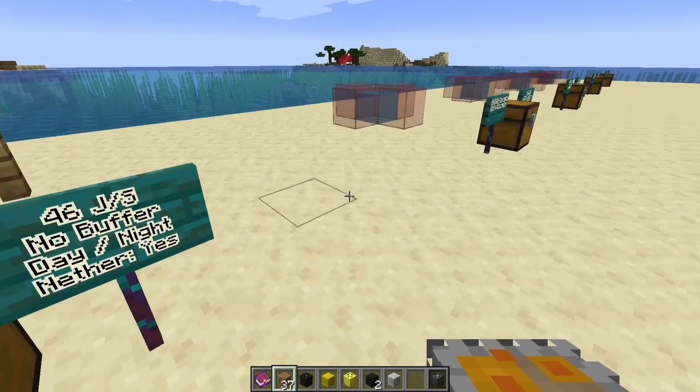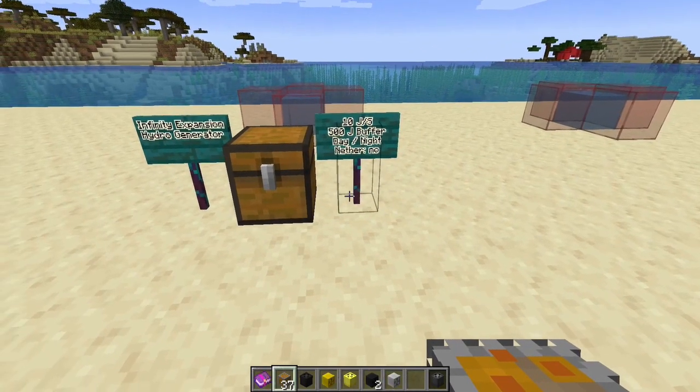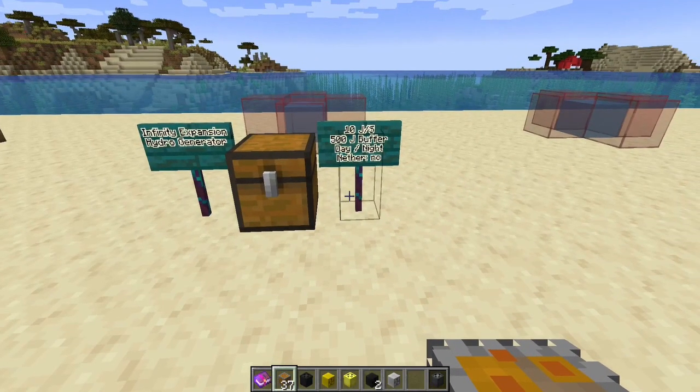Now we're going to move on into the infinity expansion. Of the two infinity expansion eco generators, neither one of them are affected by the light expansion nerf, so these numbers are straight up. In the guide you're going to see different numbers - Slime Fun changed how often it ticks from 12 Minecraft ticks to 10 Minecraft ticks, meaning instead of roughly 1.83 times per second, it's twice per second now. Unfortunately the lore in the guide just didn't get updated.